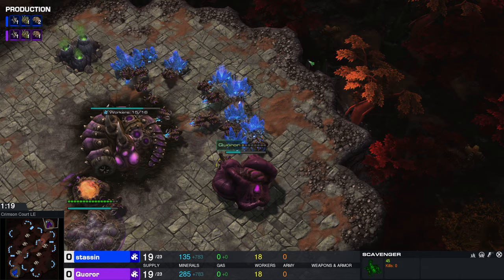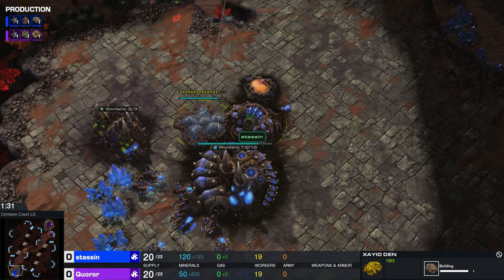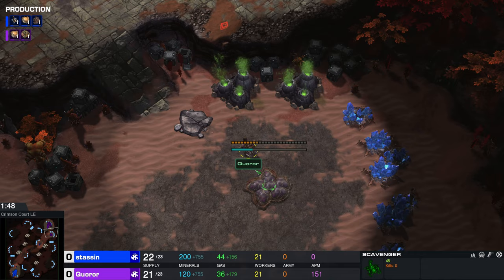It looks like Stassen going for some mineral harassment right here. We'll see if Karor decides to do anything about this. Karor sending over a scout of his own — we'll likely see what Stassen is up to. Stassen doing something I want to say a little bit sus, and also getting pushed away from that mineral line. Great control by Stassen though, great map awareness.